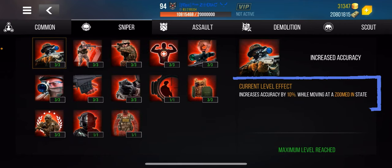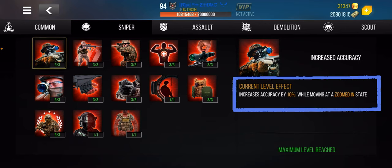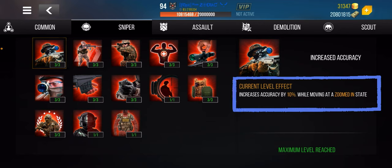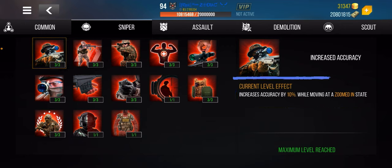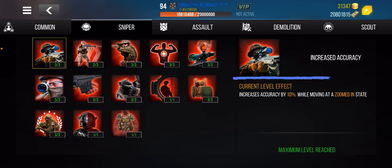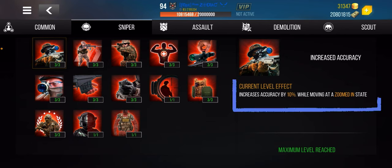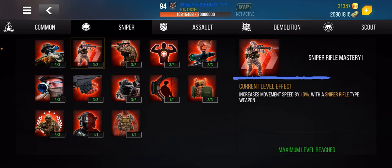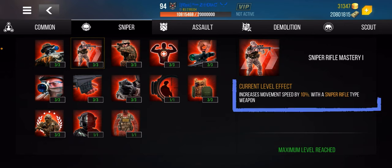Outside of those common ones, you have the sniper rifle-specific skills. This accuracy skill only activates when you're moving while zoomed in — if you're moving but not zoomed in, it will not go into effect. Accuracy is basically the stability of the weapon, allowing it to stay more in control rather than shaking around, so this one is very important.